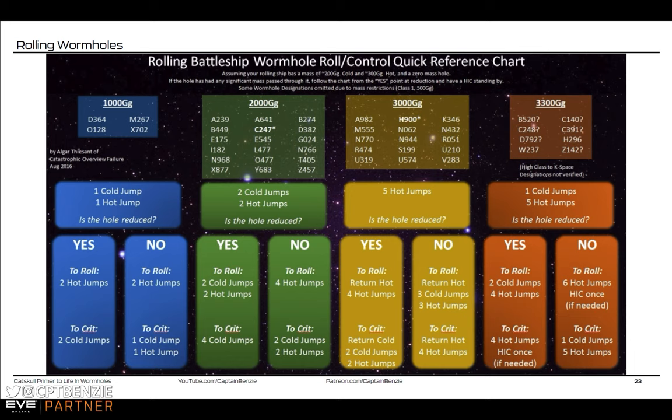Following this chart: do two cold jumps, two hot jumps. If you are on the right side and the hole reduces, go down to the second step — two cold and two hot jumps — and that should close it off nicely. 'To crit' at the bottom just means getting the hole to a point where no one else is going to want to jump through it without actually collapsing it. Some people close them off entirely; others leave them critical because it's less likely anyone will try to jump through.